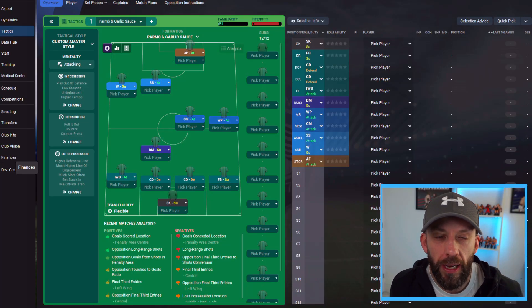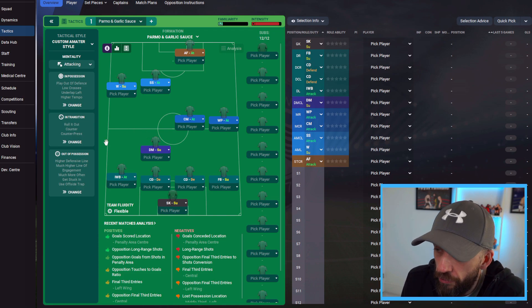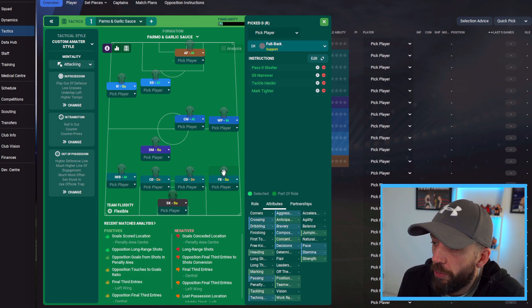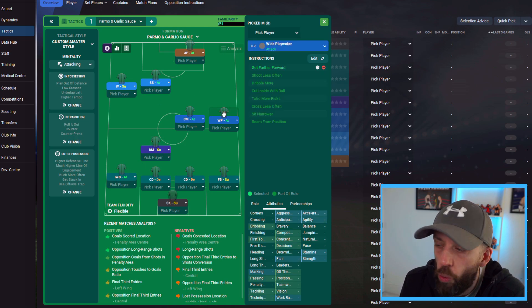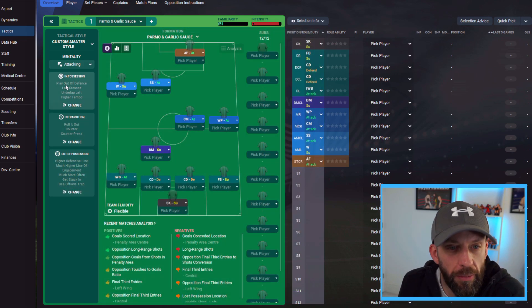The superbly named 'Palmo and Garlic Sauce' — if this man's not from Middlesbrough, honestly just Google Palmo and you'll know what I'm talking about. The formation is a bit different — I love how it looks, especially with my new favourite role: inverted wing back on attack. We've got a sweeper keeper, inverted wing back, two centre backs passing it short, a half-back holding position to allow the inverted wing back to do his thing, a wide playmaker on attack, central midfielder on attack, shadow striker, winger and advanced forward. Mentality is attacking with a high defensive line and offside trap.